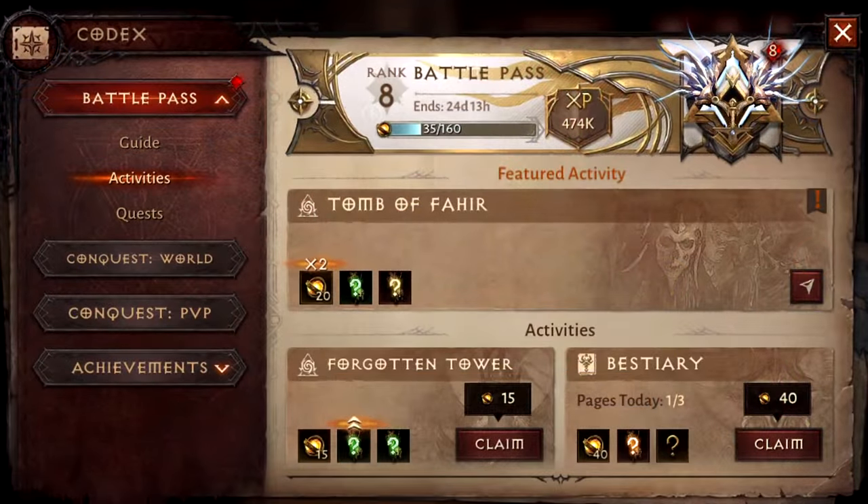The game features a Battle Pass reward system with both free and paid tiers. The free version gives you basic materials and other useful items, while the paid version focuses more on cosmetics and different in-game currencies.